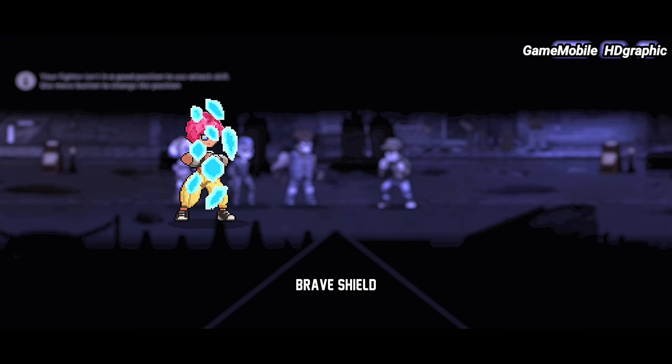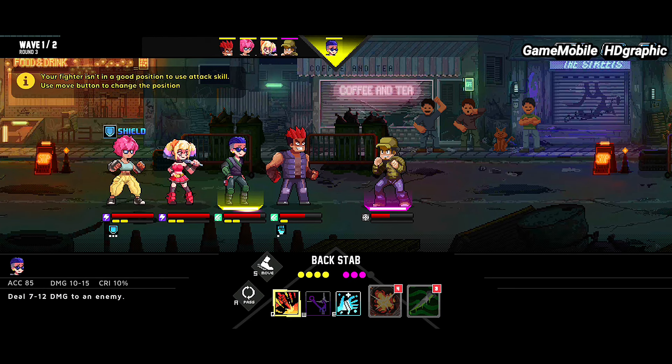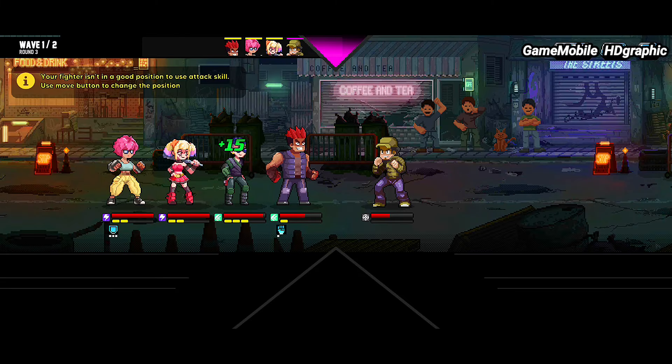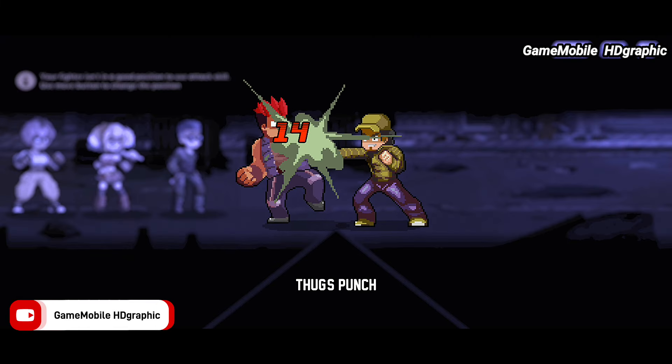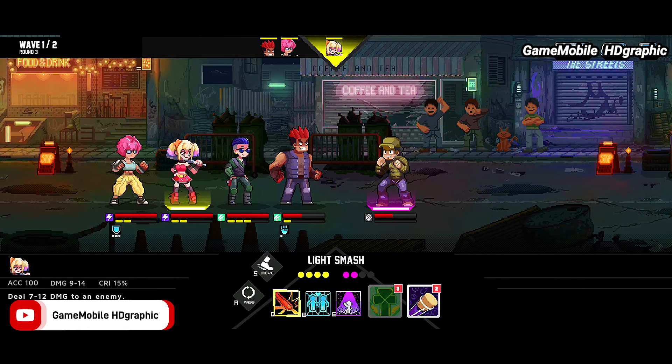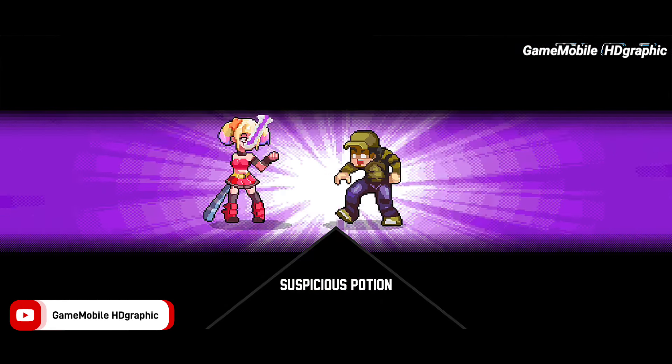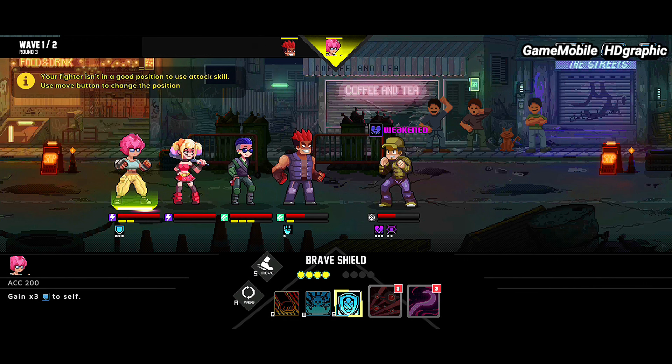Remember to use the craft system to upgrade artifacts, as these items boost your character's level and power to become top tier. When your team is ready, you can try your strength in PvP battle. Unfortunately, the matchmaking takes a longer time to complete. Crypto Factors is the best new pixel art turn-based RPG game for Android and iOS.